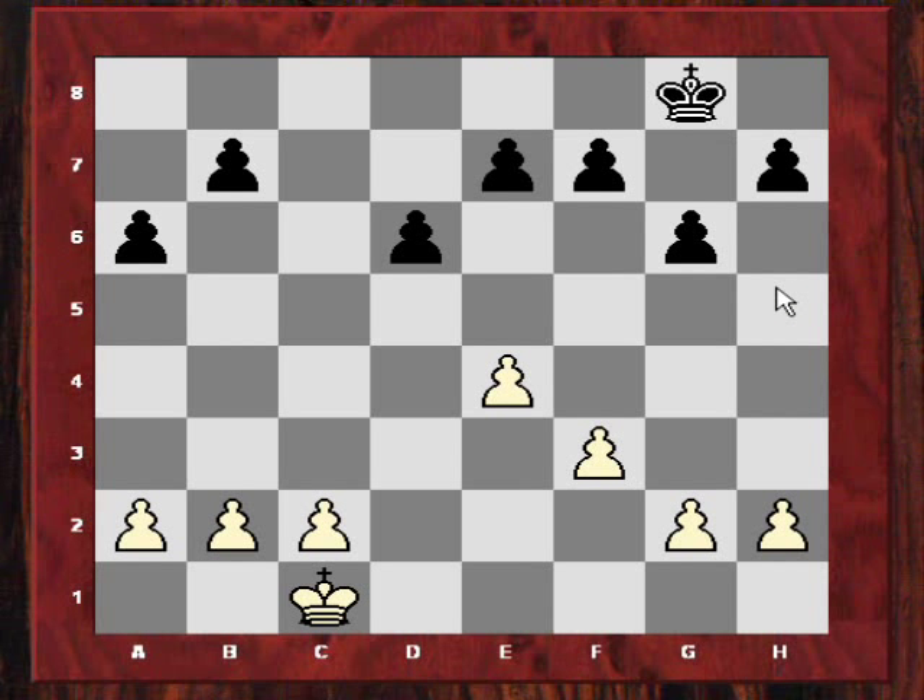Generally white wants to rip open the h-file or play f4-f5. In the previous game we actually saw both plans in action. A consideration for black is queenside counterplay with b5, often bringing the queen out to a5, and often doubling the rooks against the knight on c3, facing semi-open c-file pressure. The way that was neutralized in the previous game was white playing f4-f5 with a rook on h3 defending laterally.